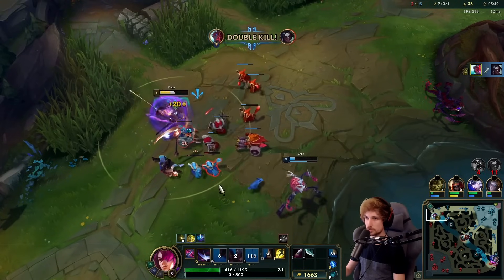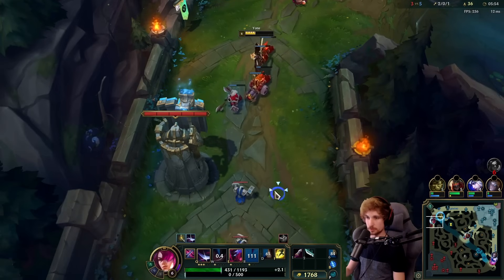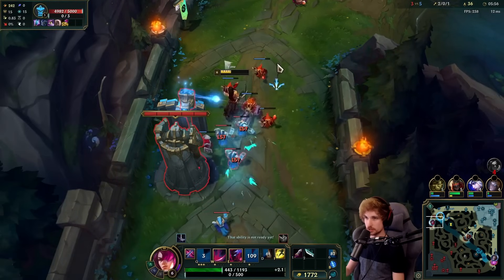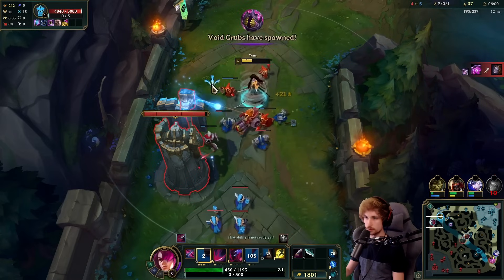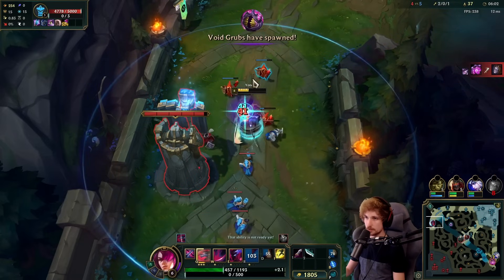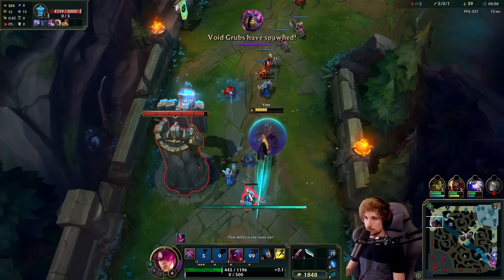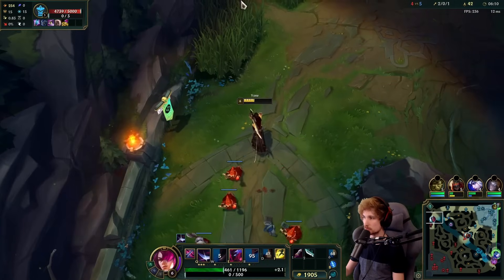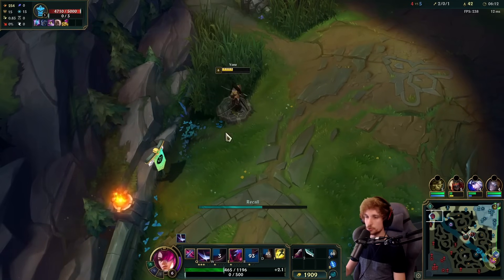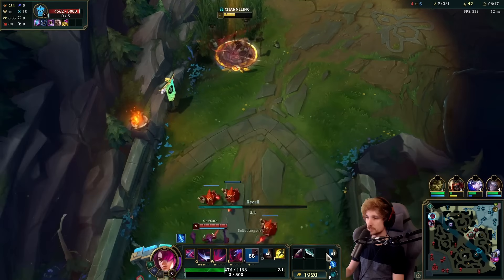This is how important it is to look at your XP bar — you need to know when you hit level six so you can make plays like this. I knew I was going to hit level six after the next minion, and this allowed me to turn on the jungler and get him down. Open your eyes, put it on your XP bar, see how much more you need before you level up — it makes a big difference.